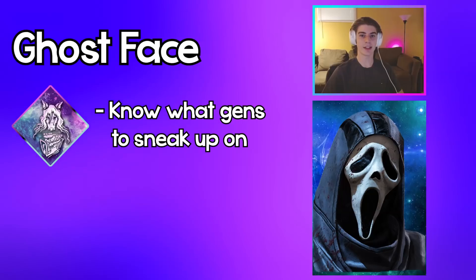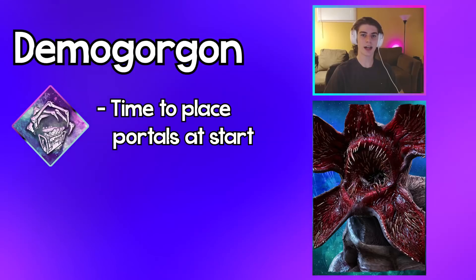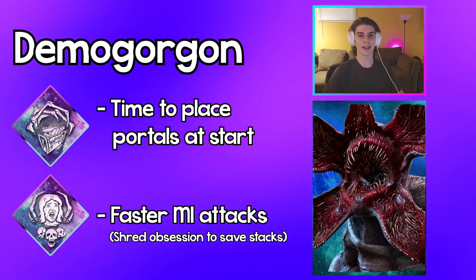Plague: use Thanatophobia to slow gen progress when survivors don't cleanse. Ghost Face: use Surveillance to know what gens to sneak up on, and use Nurse's Calling to sneak up on healing survivors. Demo: use Corrupt Intervention to have time to place your portals in good places around the map at the start of the match, and use Save the Best for Last to have a faster M1 — you can also shred the obsession to save your stacks.